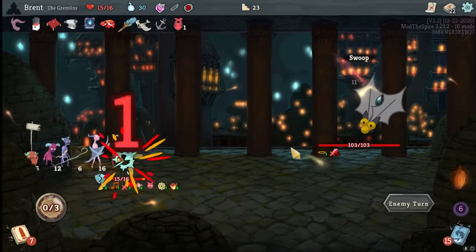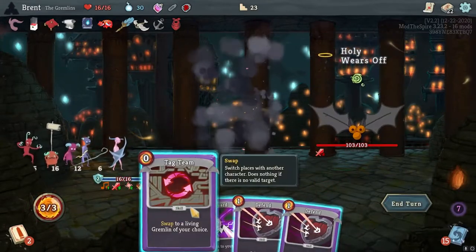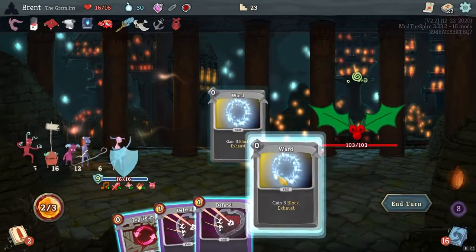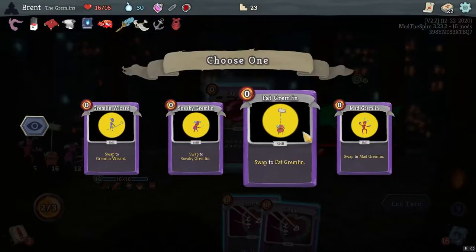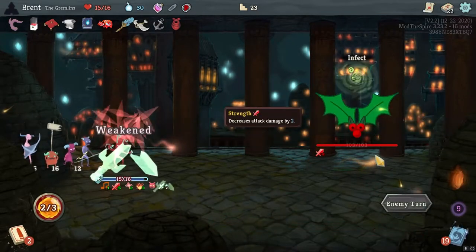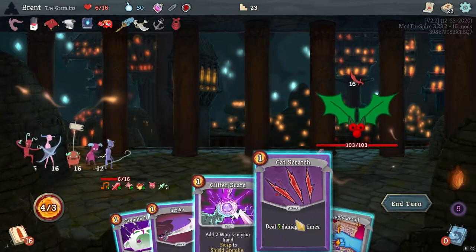There's the Berry. Glitter Guard - there's no reason. I wish I had a way to conserve some of this. We'll switch to Mad Gremlin, and then we'll switch back to Shield at the end of the turn actually. Oh no, we switched to Wiz - I had that wrong.